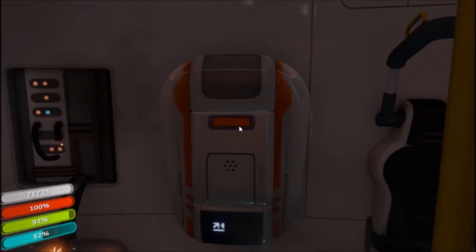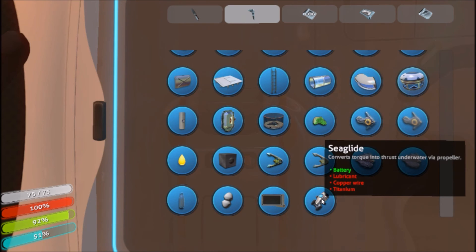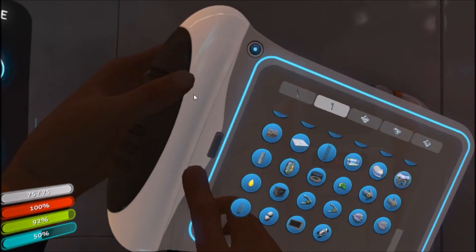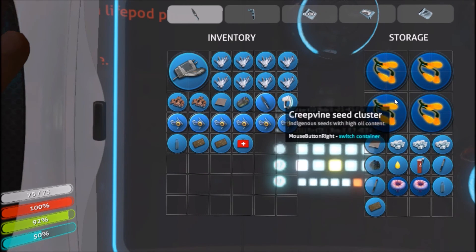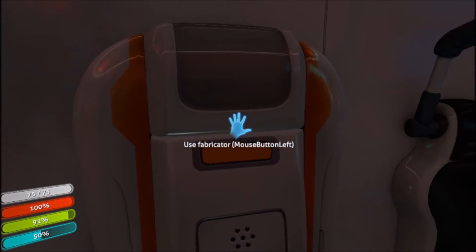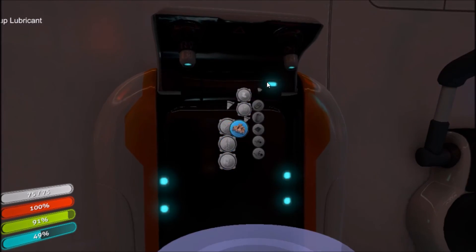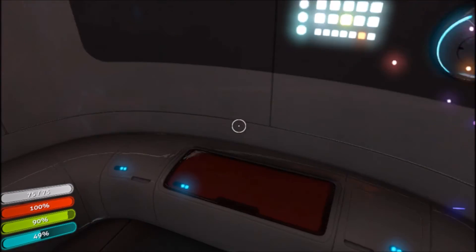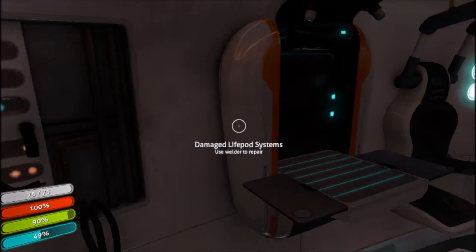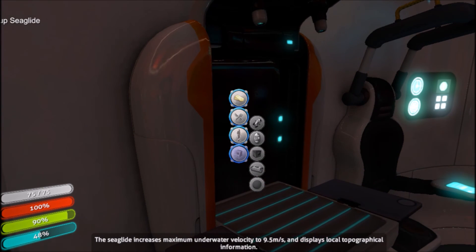You can check in your blueprints to see what it takes to make it, or I like to just check in the replicator. You need a battery — which we have — lubricant, copper wire, and titanium. Lubricant is three Creepvine, and copper wire is two copper. We have two copper. I actually made lube earlier, but for the sake of this video I'll just make some more. So: lube, copper wire, and one titanium. We've made the sea glide.